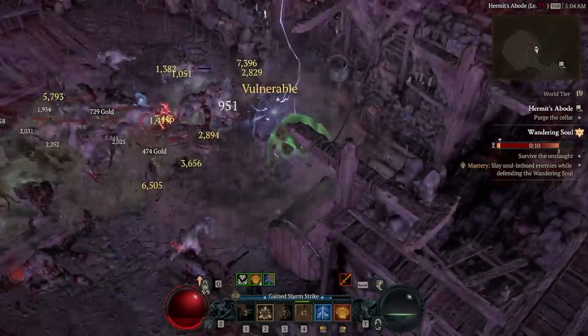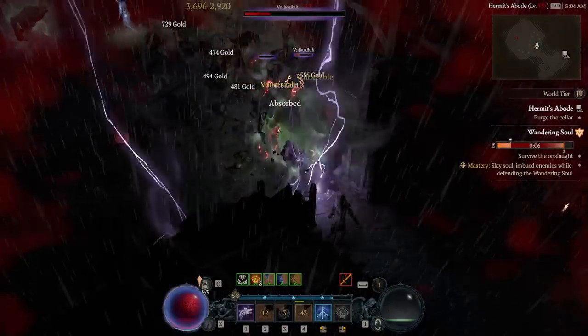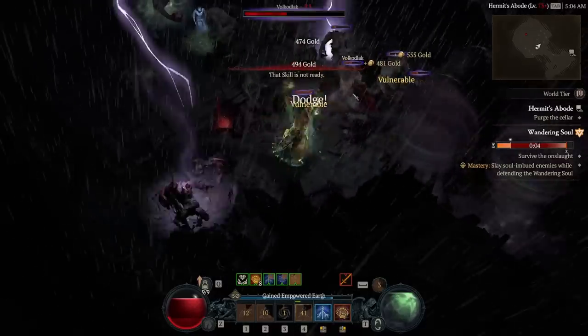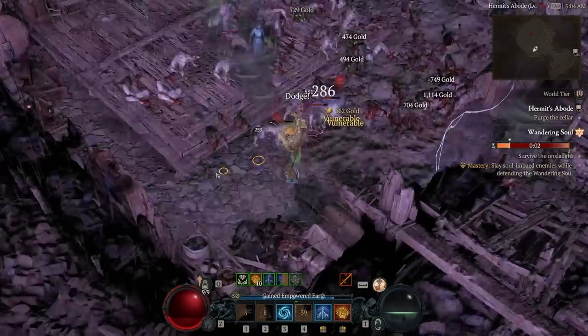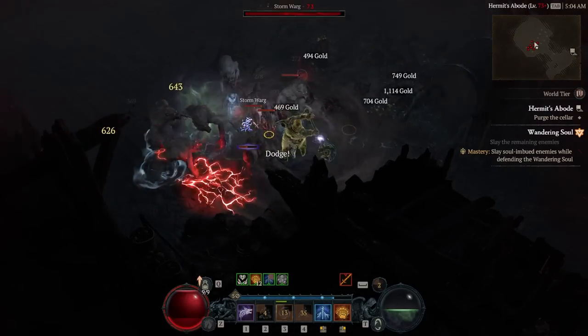I'm clearing world tier 4 content on a fresh level 50 druid using only the random gear that I got while being power leveled to 50. These enemies are more than 23 levels above me. I'm going to show you how to use what you have until you can get that perfect build.